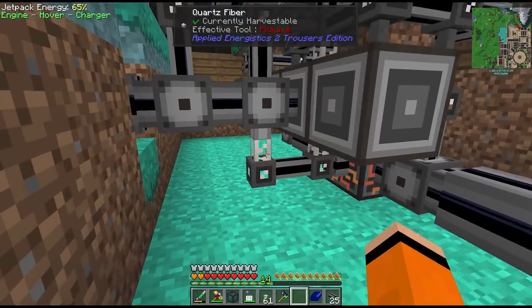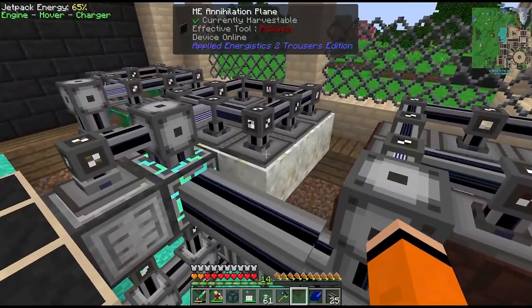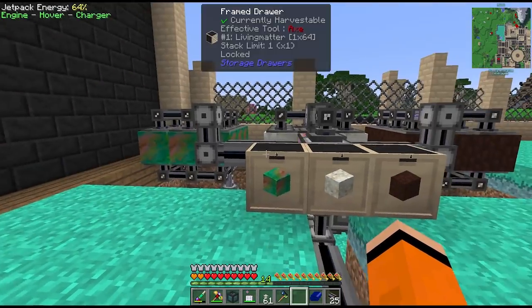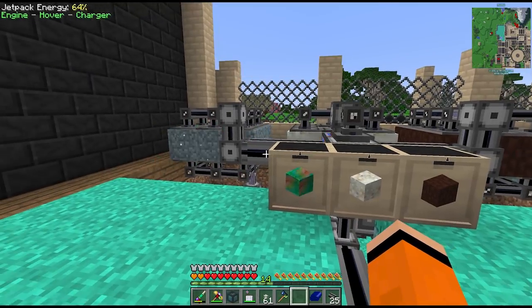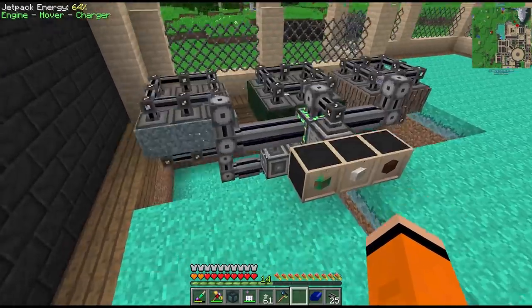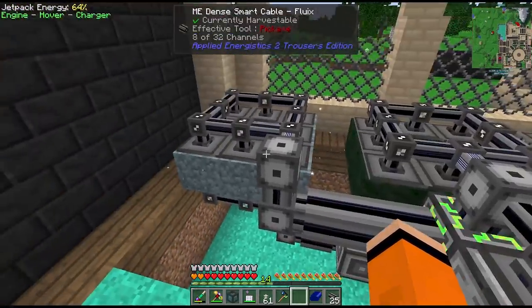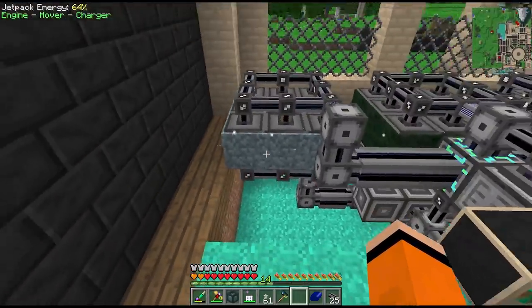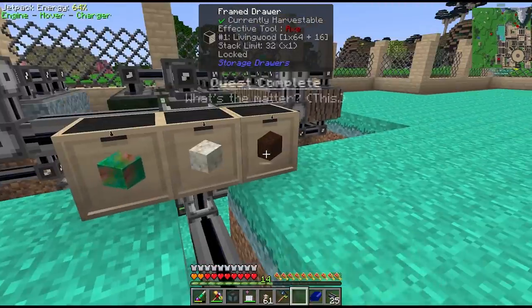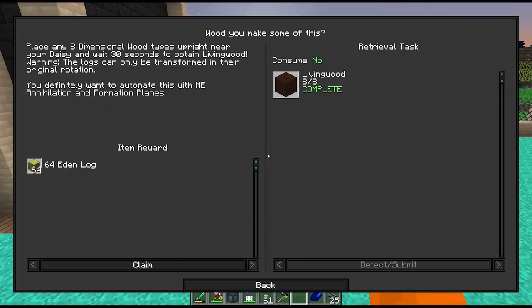You do still have to transport power, so we have a cable on the bottom connected with quartz fiber, plus another power connection up top for the top subnet. Once items are placed and converted they're broken by the annihilation plane and end up in a storage bus connected to the drawer network. Because I have drawer downgrades in there they weren't breaking, so if we take those out, after a second it updates, breaks the living matter, and places more dirt — and we'll do this for each one. This will just keep running until the drawer is full. You have to make sure the drawers are locked, otherwise the annihilation plane would keep placing and breaking the same blocks — that's how you get a game crash. Because the drawers are locked, it only breaks the converted items.